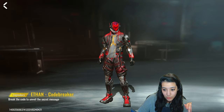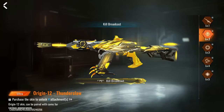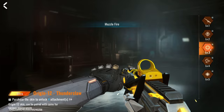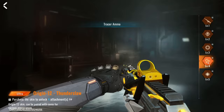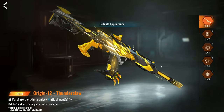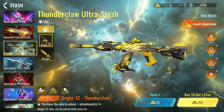We also have the Ethan skin which looks really cool — it's also a legendary skin. There's also going to be the Thunderclaw skin, which is a really cool skin. I don't really play Origin 12, but for the Origin 12 lovers out there you guys will love this skin. I honestly give this skin a 10 out of 10.